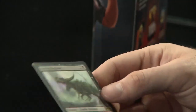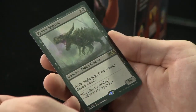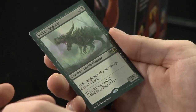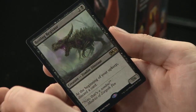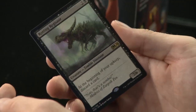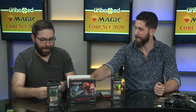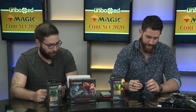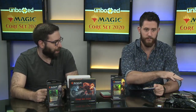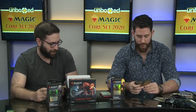A rare black creature — more dinosaurs! Zombie Dinosaur this time. At the beginning of your upkeep, discard a card. It's a 7/6 at three mana, so it's very cheap to play, which is a good way to get some jabs in early. They have to add that apparent disadvantage to justify putting such a big creature at three mana. But black is very good at manipulating its graveyard, so it can turn this apparent disadvantage into an advantage very quickly.